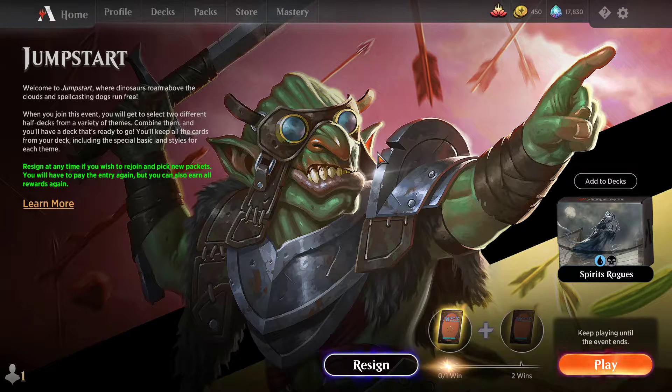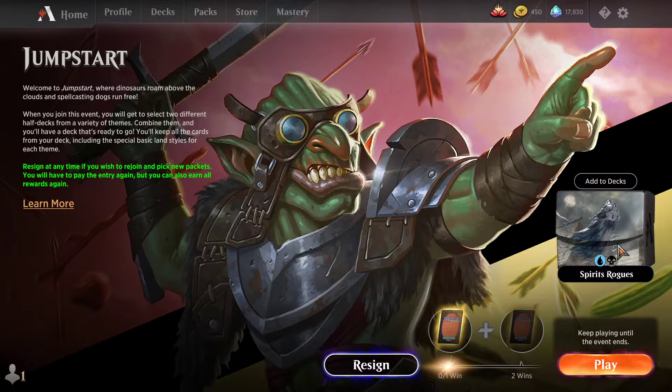Hey everybody, it's GammaDucks, and welcome back to some more Jumpstart. For this event, I chose Spirits and Rogues as my two themes. I just figured they'd probably be pretty good together.